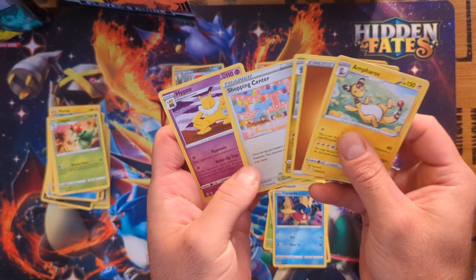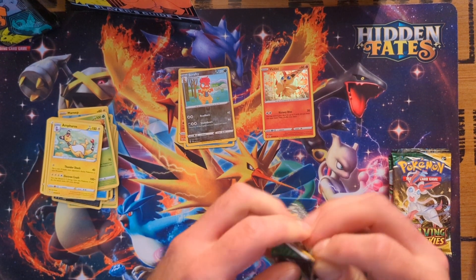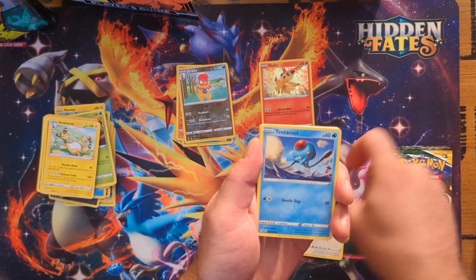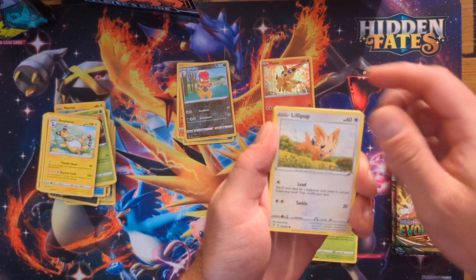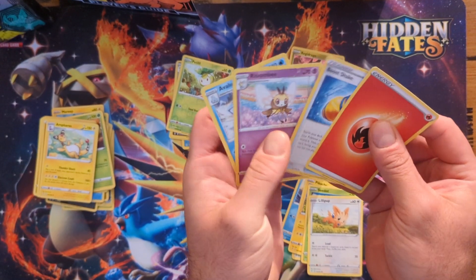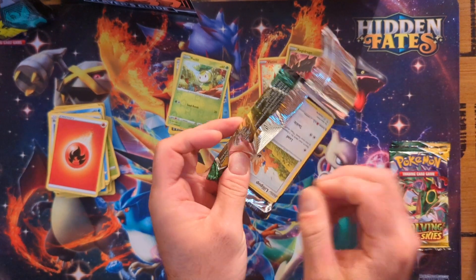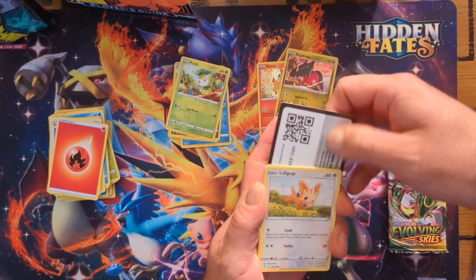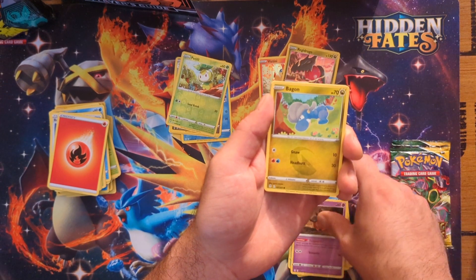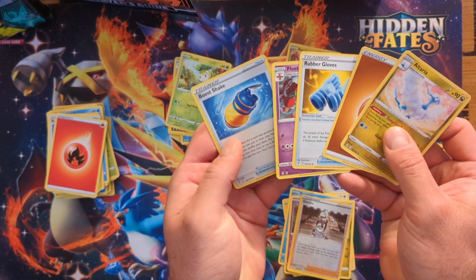That Ampharos — I feel like every time I open this set, I get that Ampharos. So far only a holo, but we're only halfway through. I need to see a silver border. Fletchling, Tentacool, Pikachu, Seedot, Lilypup, Reverse Petilil. Oh no, another holo. You can't do me like this. We gotta get something good. Lilypup, Emolga, Tentacool, Pumpkaboo, Bagon, Bagon, Gordy, Altaria — Non-holo. Wait, that's weird.